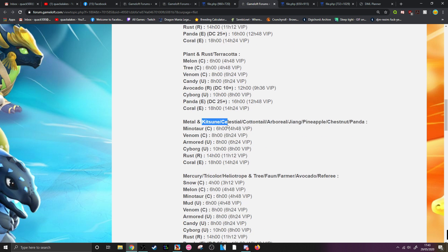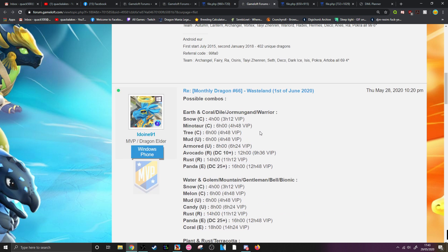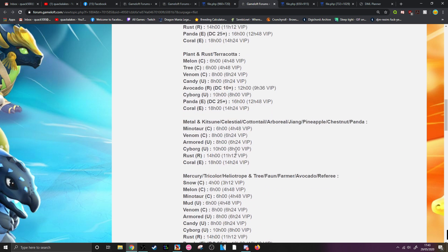Rust plus Plant is another really, really good combination. We've also got Kitsune plus Metal — along with that you can also use the Celestial, Cocktail, Arboreal, Zhang, Pineapple, Chestnut, or Panda. They really need to stop with all of these repeat elemental combination dragons. That is another really good one with quite a low set of possible outcomes — about 6 other possible outcomes — giving you quite high odds.